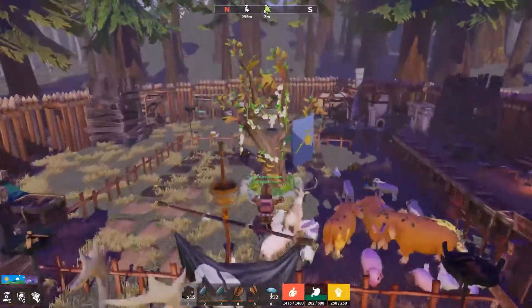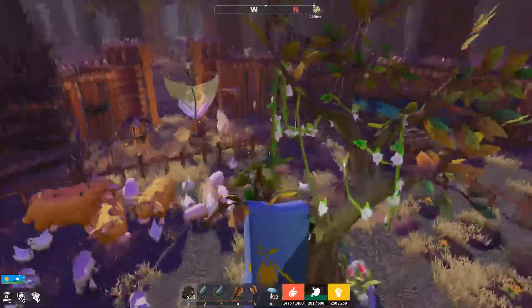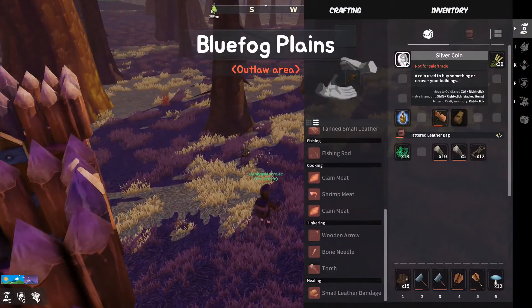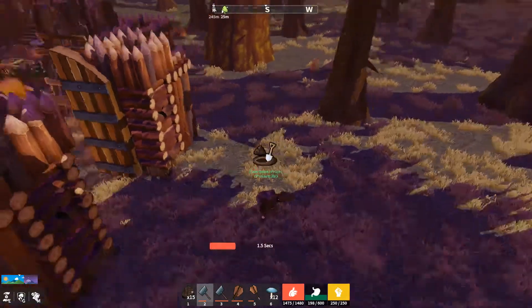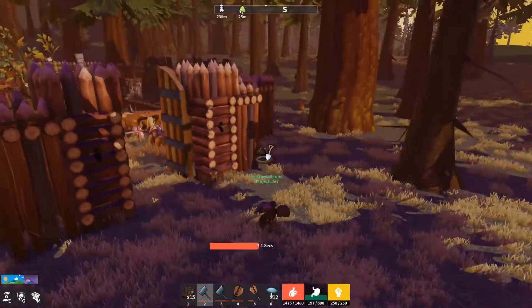I just need 10 dirt right now and then we can make our warden tree level four. We have been waiting a couple days to do this one because we needed 50 silver coin, and at the moment the game being so new nobody really knows what's the best or easiest way to make money.